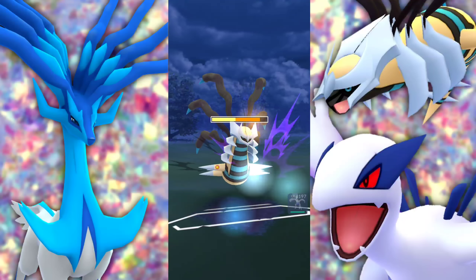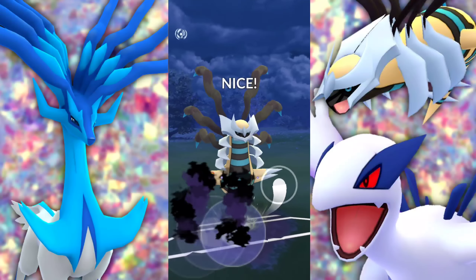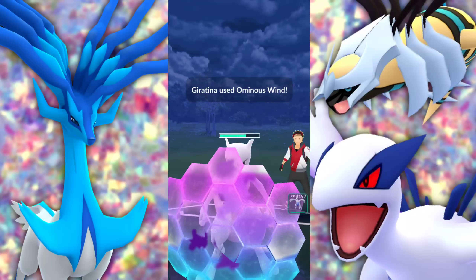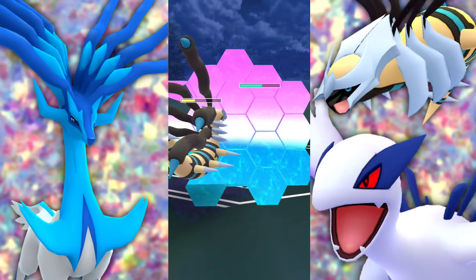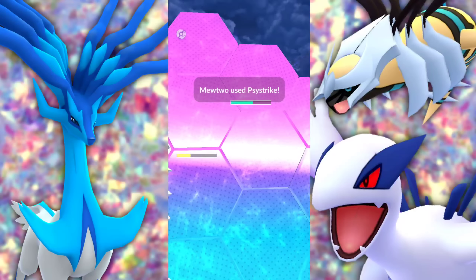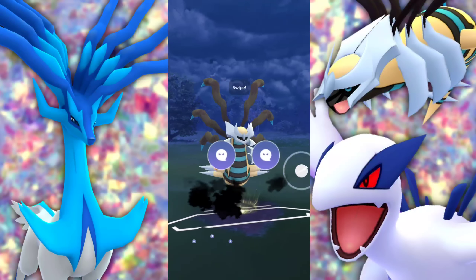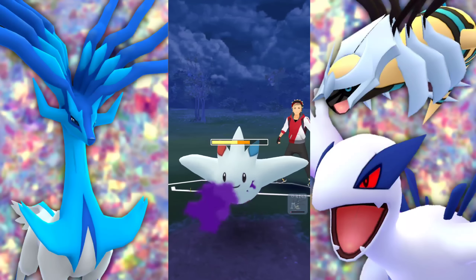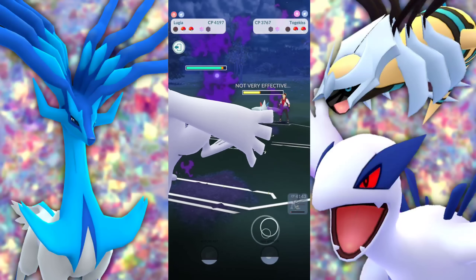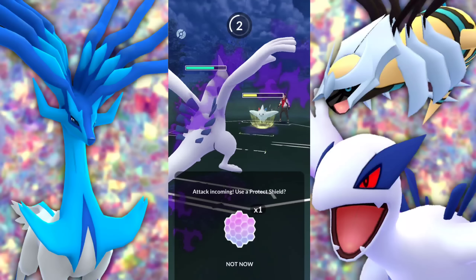We're met with Yveltal with our Giratina in the lead, and that's not good at all because we also have Lugia weak to it. We swap into our Lugia — they retreat after hitting us with a Dark Pulse, doing a lot of damage. Lugia is an extreme tank — going for Aeroblast against a steel type, one of the tankiest, still doing a ton of damage and bringing them into the yellow, forcing them to burn a charge move.